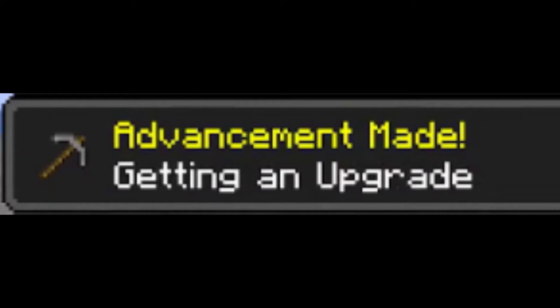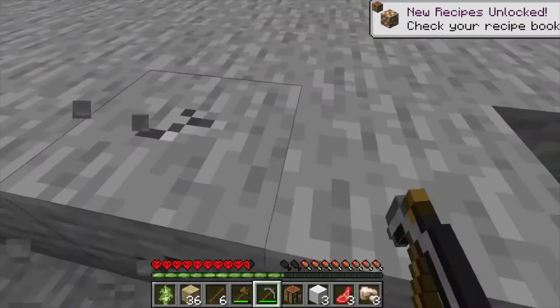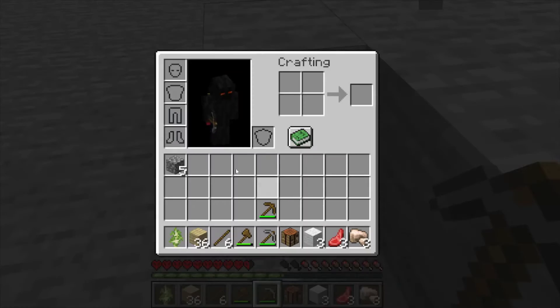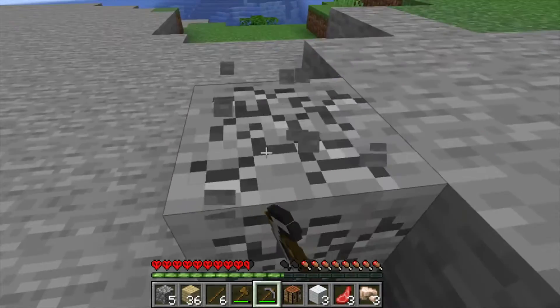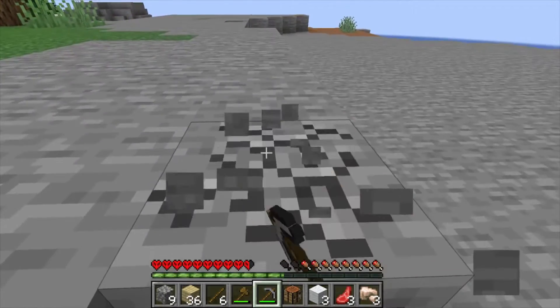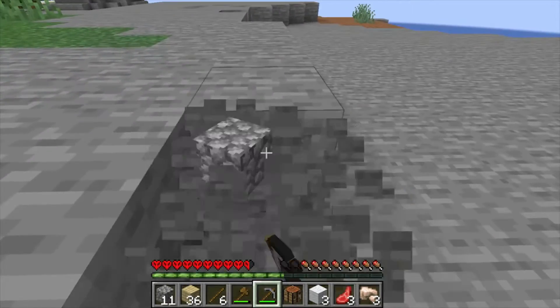We also got the achievement Getting an Upgrade. In the grand total, we got three iron — that's enough to make an iron axe, which should help a ton, since technically an iron axe deals more damage in Java. Let's mine up just a bit more cobblestone so we can make a furnace.